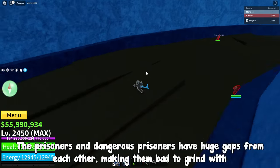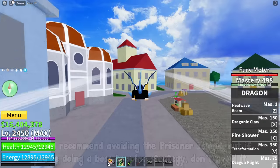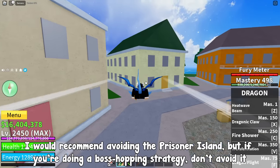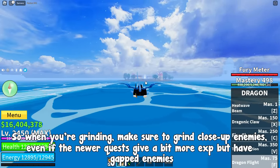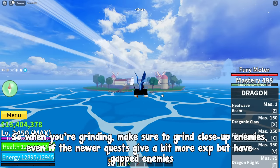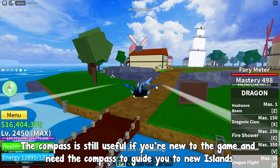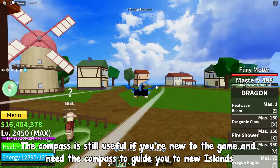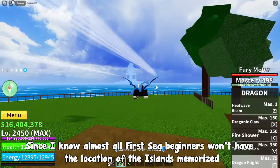The prisoners and dangerous prisoners have huge gaps between each other, making them bad to grind. I would recommend avoiding the prisoner island, but if you're doing a boss hopping strategy, don't avoid it. When you're grinding, make sure to grind close-up enemies, even if newer quests give a bit more experience but have gapped enemies. The compass is still useful if you're new to the game and need it to guide you to new islands, since most first sea beginners won't have the island locations memorized.